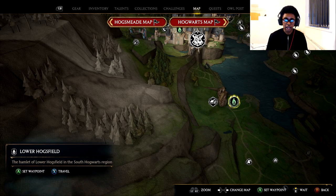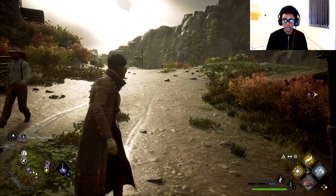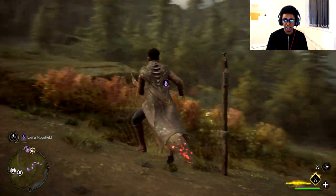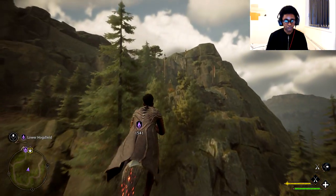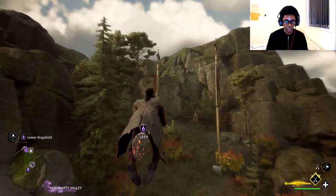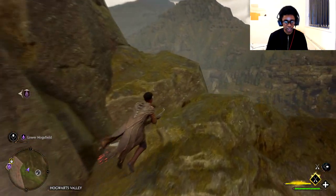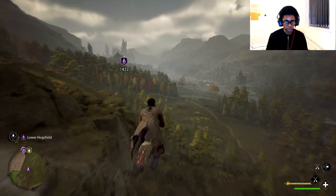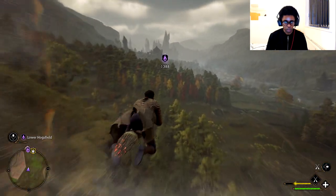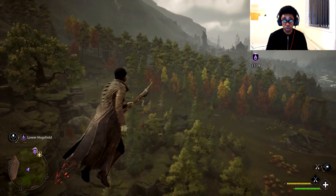I've been here before so a Floo Flame is available for quick travel. I'm going to select this and quick travel, but let's do a little bit of flying first so you can see how far we are. In case you haven't seen how to fly in Hogwarts Legacy, I'll show you. I have upgraded my broom so there's a bit of speed, just to give you an idea of travel. You can see there's quite a bit of distance to cover, so that is the reason why we're going to quick travel.